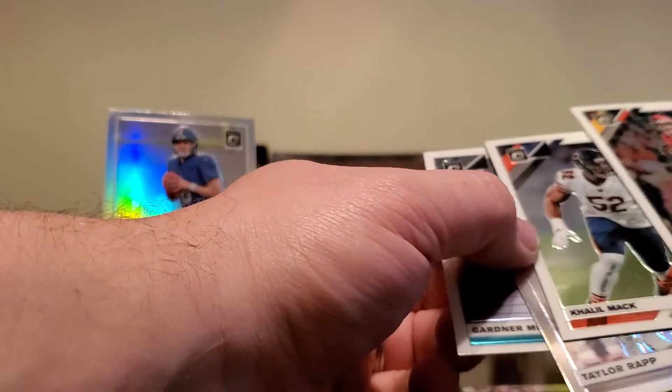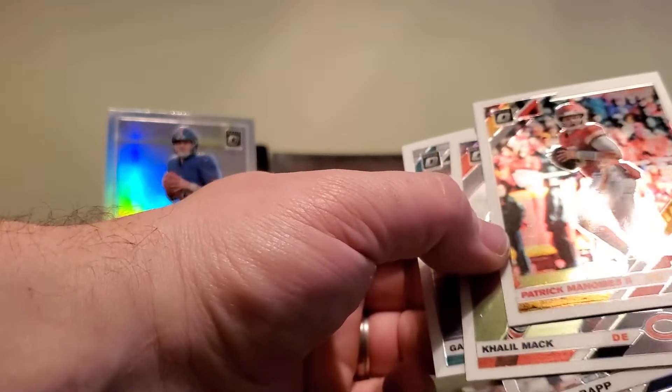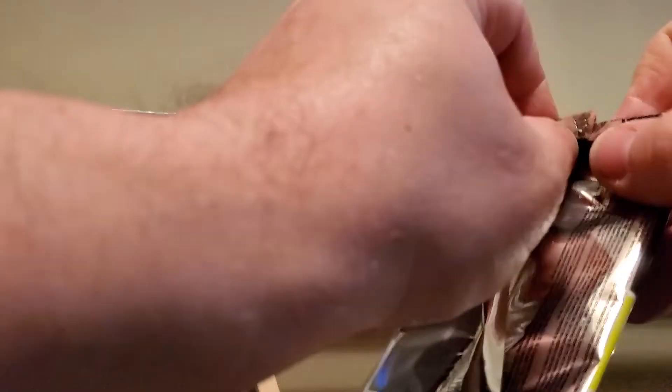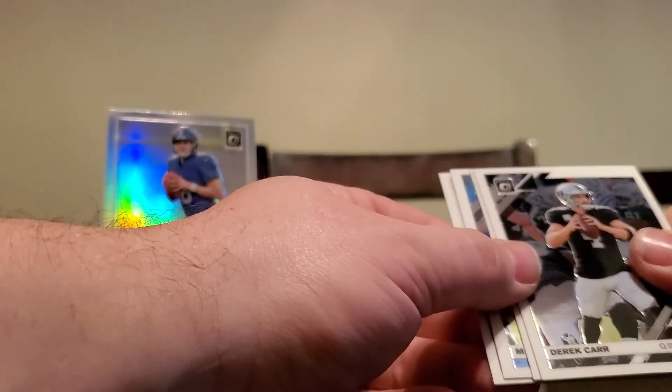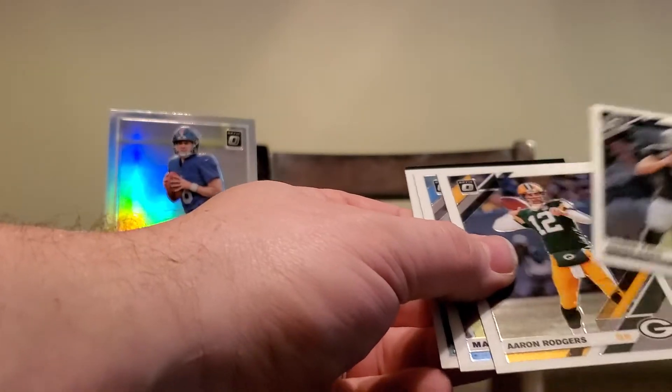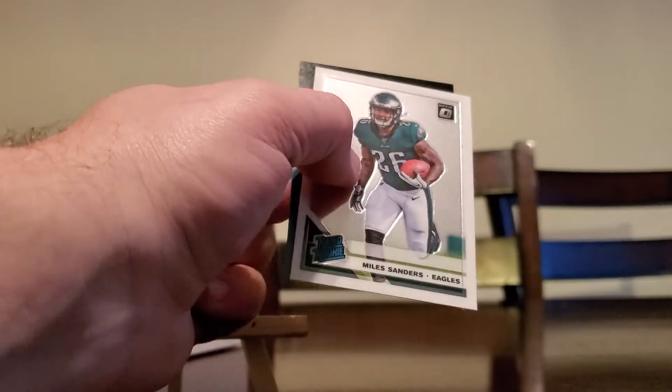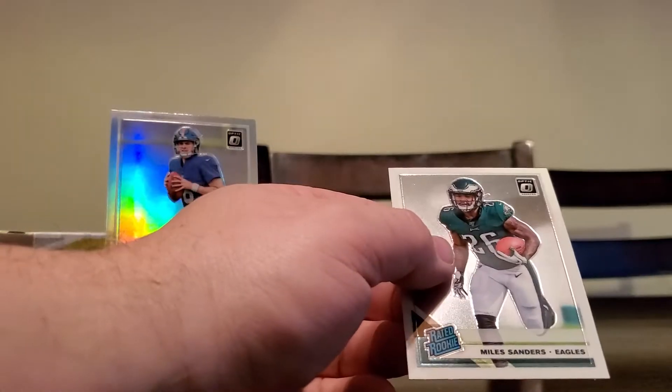Color wrap, hello - and the Gardner base. Last pack, mojo. Miles Sanders - a little Philly to end the run here.